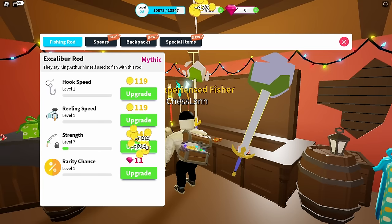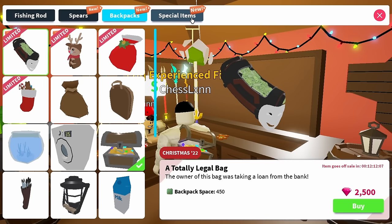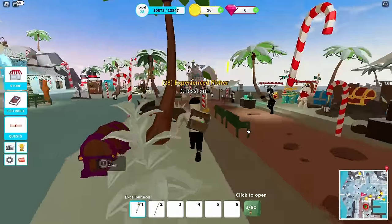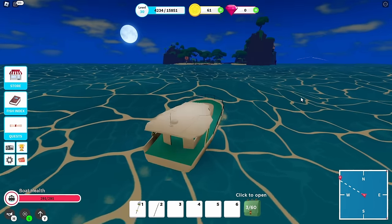While we're in the store, you can also buy spear upgrades for whale hunting, upgrade your backpack to store more fish, and find some special items I haven't figured out yet. It's a place you'll find yourself visiting often. I leveled up to 30 and then headed to the Ancient Shores.